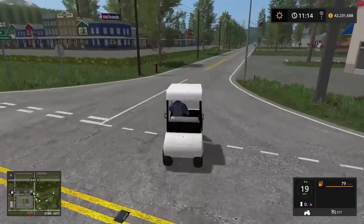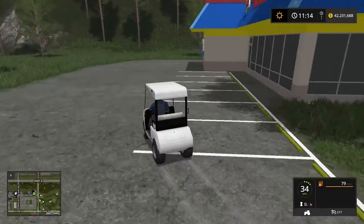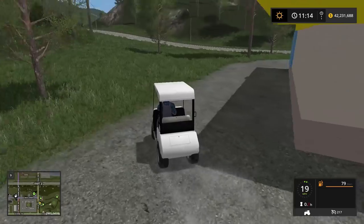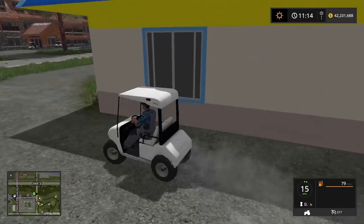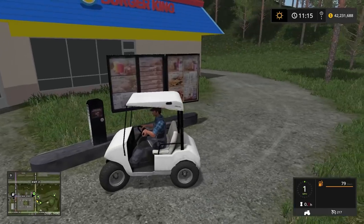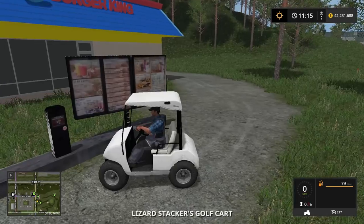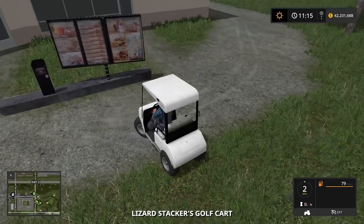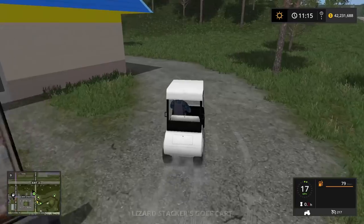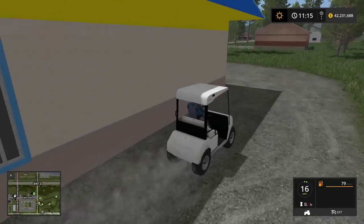We'll take this golf cart down the road to Burger King — where's the drive-through? There she is. Backing up to the menu. What do we need? I'll take a Junior Whopper. Pulling through — looks good, throw it in. These golf carts are wild.